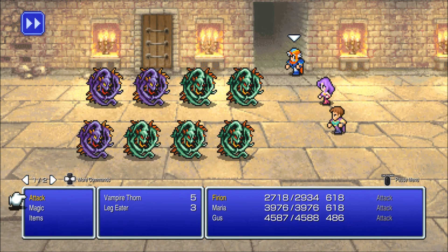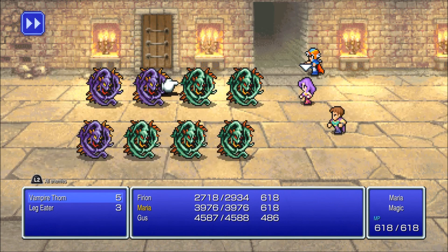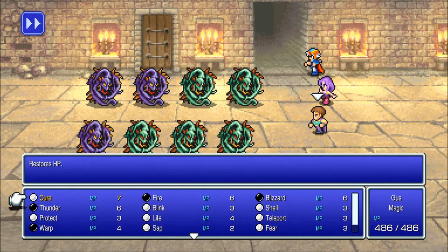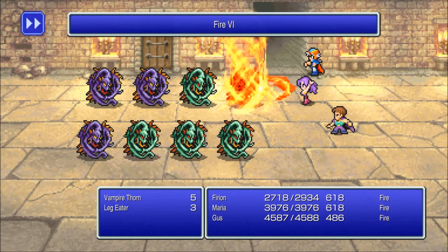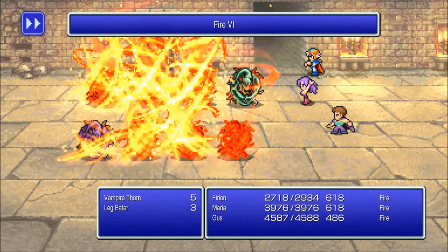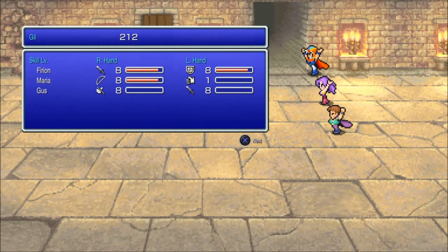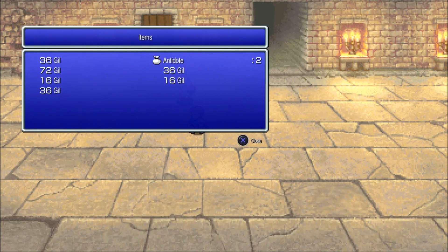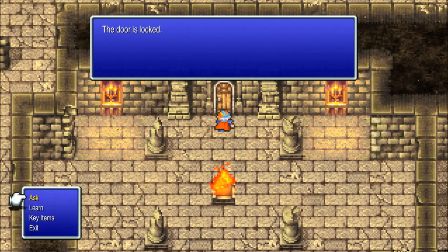Welcome to Kashun. And there's an enemy that's literally out on the field — Vampire Thorn. Because Leg Eaters were in Finn, and they're also out on the field too. We're just going to go through the entirety of this stage, because let's face it, there are enemies here.